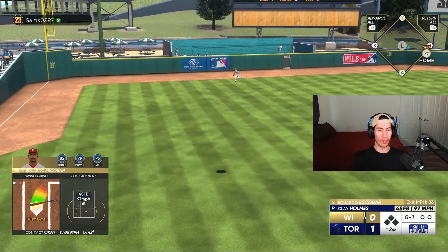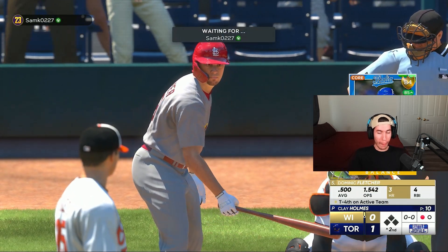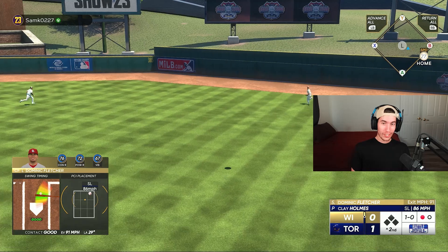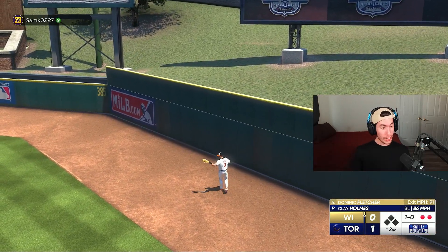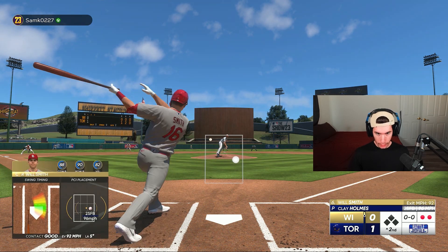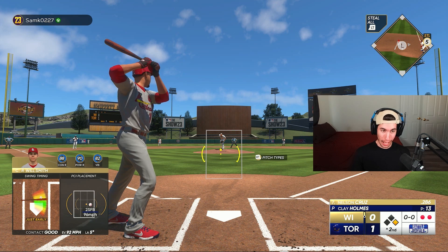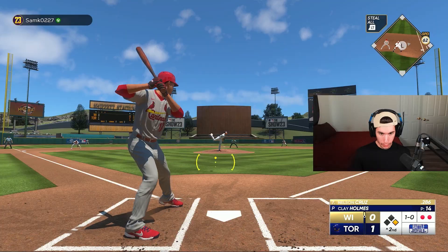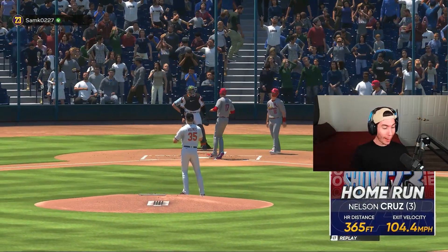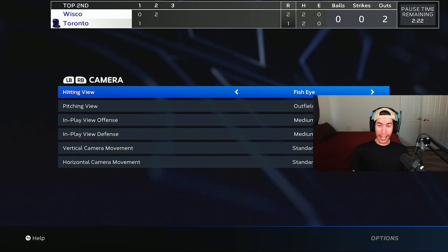I don't like that I'm missing pitches down the middle, but I do that no matter what the camera angle is. I almost feel like I'm always moving my PCI so that when I get a pitch down the middle, I just don't keep it there. Dominic Fletcher — 72 power — and it's caught at the warning track. We have one more out in the top of the second, but this game is quickly coming to an end. Will Smith gets a base hit — we're moving from fish eye two to just normal fish eye. Nelson Cruz just missed a homer in his last game. I'm kind of feeling like he might hit one right here.